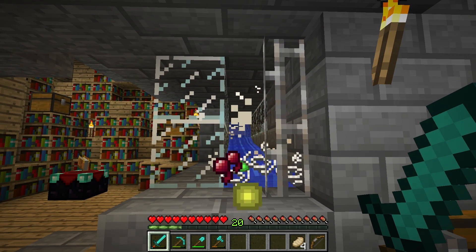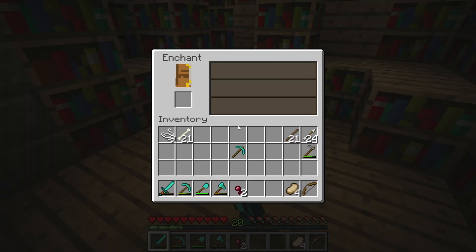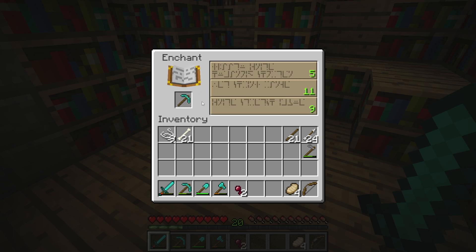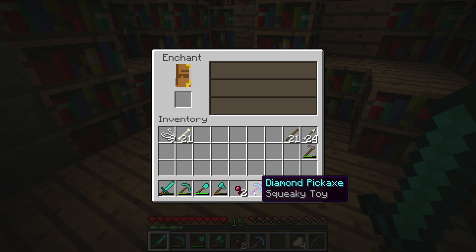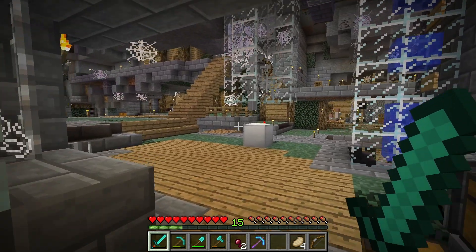You know what? 20 levels? That ought to be enough. Let's head over to the enchanting table, and I've got a brand new pick, place it in there, and... well this is going to be a bit of a gamble, let's see what we get with just the first one here. We got... squeaky toy. Okay, well, let's go give it a try.